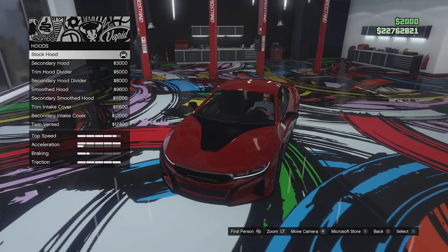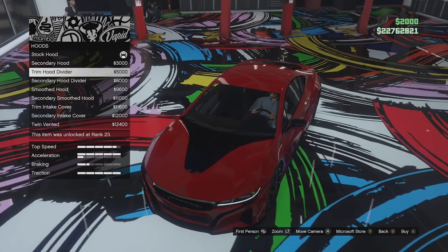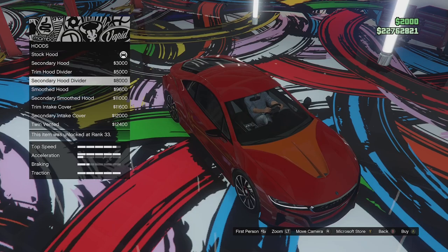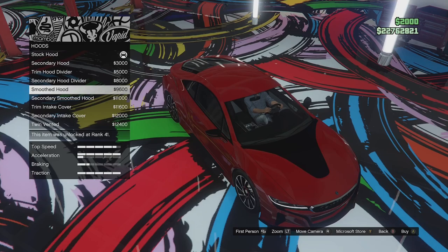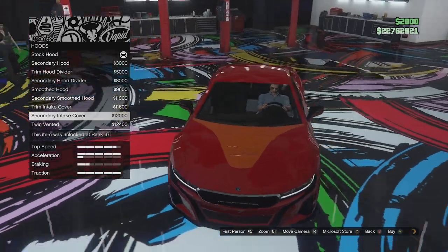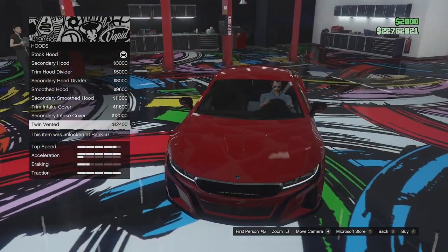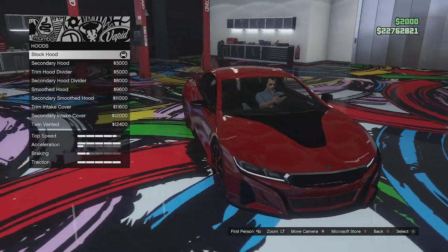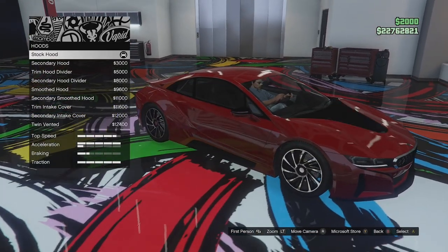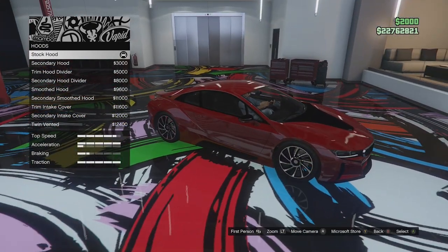Hood options next. We've got the stock hood, a secondary hood where the black part becomes the secondary color, a trim hood driver which splits a little vent in half, a secondary version of that, a smooth hood, a secondary version of that, a trim intake cover, a secondary version adding some vents, and then the twin vented option. I'm not a fan of the split-in-half look — that looks a bit strange. I think we're going to leave it stock. I think that looks quite good.